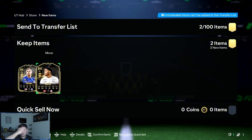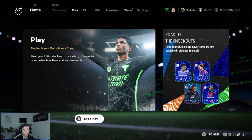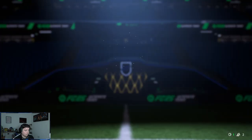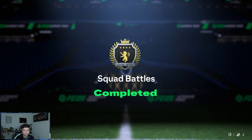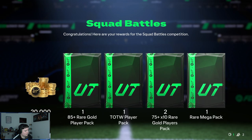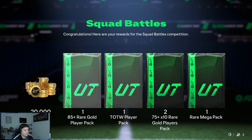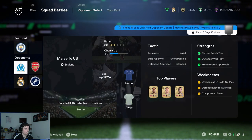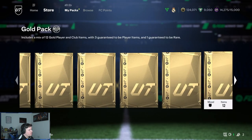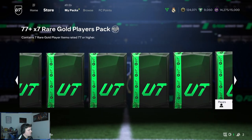Later we've got today's Squad Battles rewards and I believe we got Elite 1 — yes, Elite 1! Let's see the rewards: we got 20,000 coins, pretty good; a 55-plus rare player, Team of the Week player pack, Red Mega Pack, and two 75-times-ten packs. So we're gonna open them packs now. We've also got some other packs as well — loads of packs to open again.